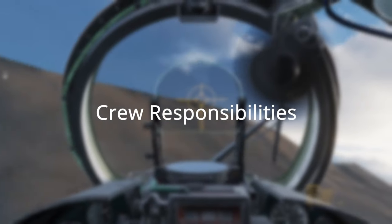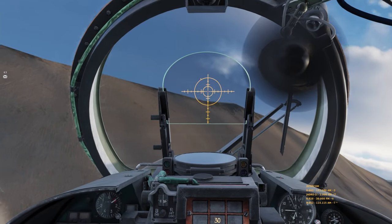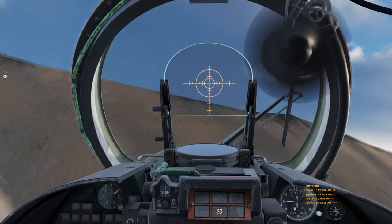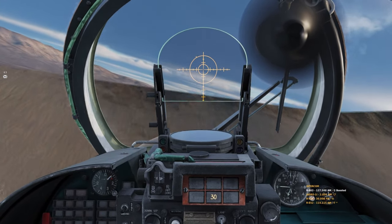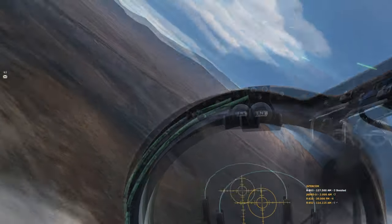Tip 2: Divvy up cockpit responsibilities. Direct the other crew member to do what you need done. If you're the pilot on the controls and the other crew member can do something for you, tell them what you need them to do. Unfortunately, the Hind doesn't have a lot of options for this as far as lights or systems, but building this habit will pay dividends when the Apache arrives.